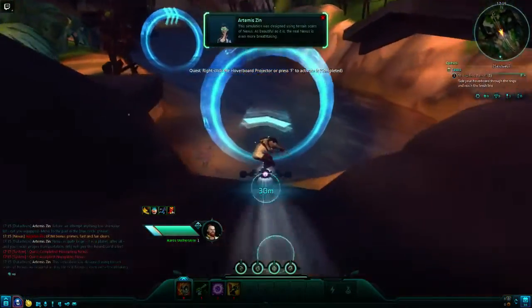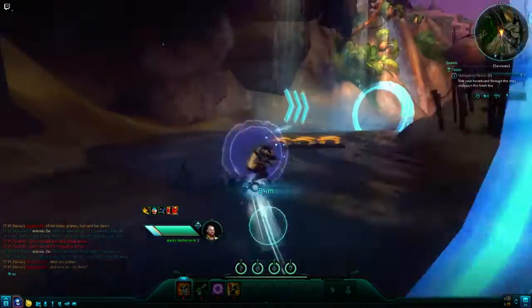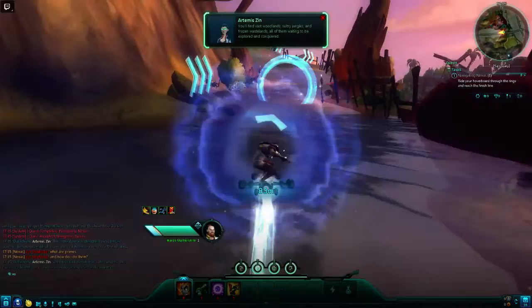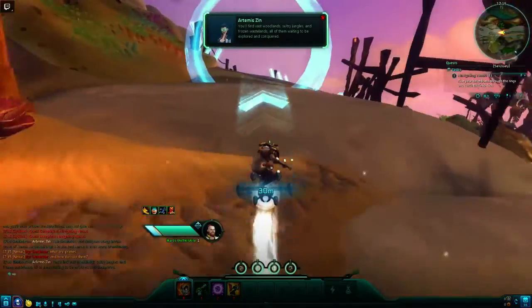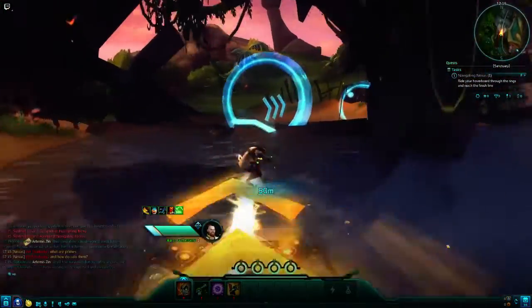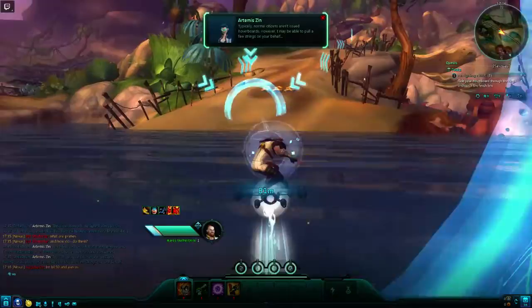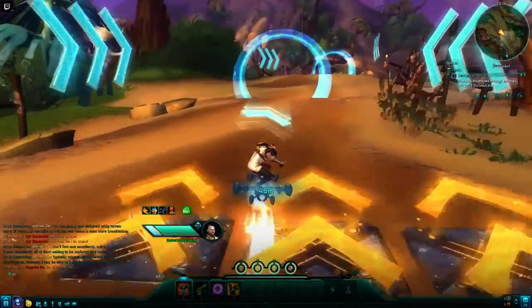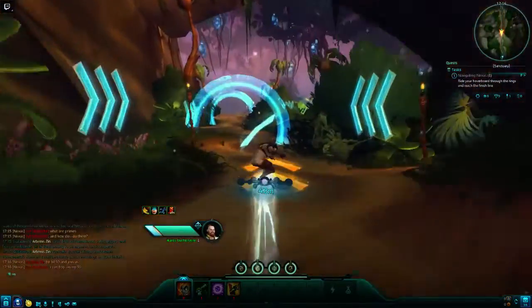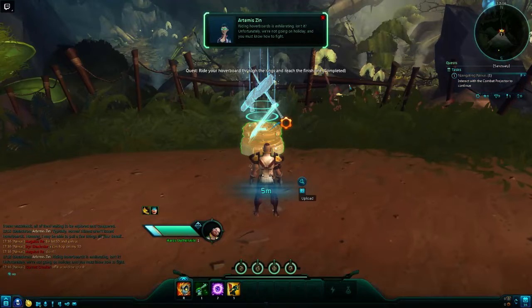This simulation was designed using terrain scans of Nexus. As beautiful as it is, the real Nexus is even more breathtaking. You'll find vast woodlands, sultry jungles, and frozen wastelands — all of them waiting to be explored and conquered. Typically, normal citizens aren't issued hoverboards; however, I may be able to pull a few strings on your behalf. Riding hoverboards is exhilarating, isn't it?